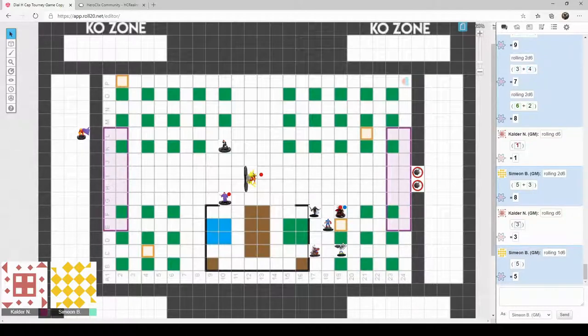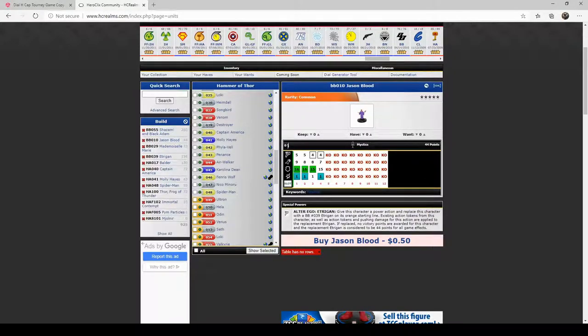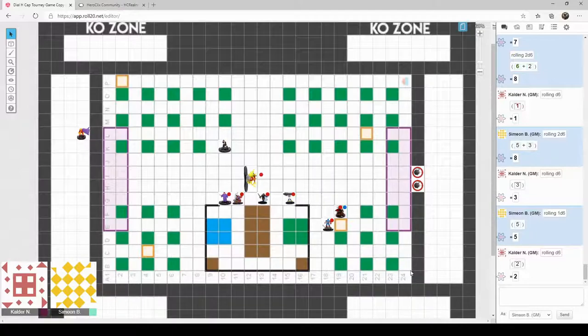Captain America is going to do a power action — rolled a six. Cap doesn't get Mjolnir. That's all I wanted in life — to pick up that hammer. I'll insert a gif of Thor screaming 'I knew it' at the end of Endgame. We'll have Spider-Man leap and climb to here. Let's have Molly move six squares, and Baldur can also move six — one damage. I'll clear Thor Frog of Thunder, and it's your go.